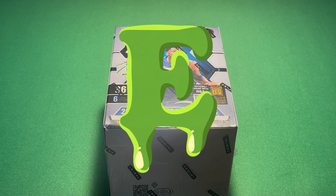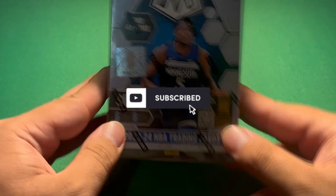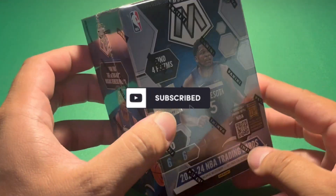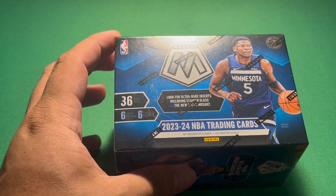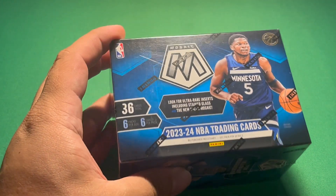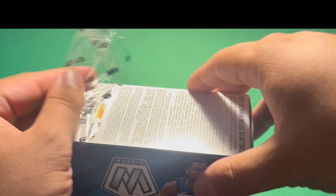What's up guys, Biggie361 here, back in with another video. Today I have some of the new 2023-24 Panini Mosaic Basketball. This is the Wembenyama year, as I'm sure y'all know. So we are looking for none other than Victor Wembenyama, his rookie card.